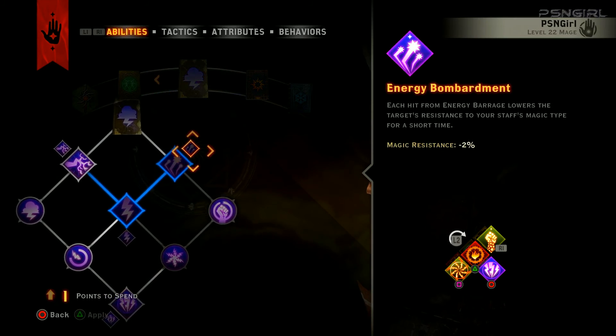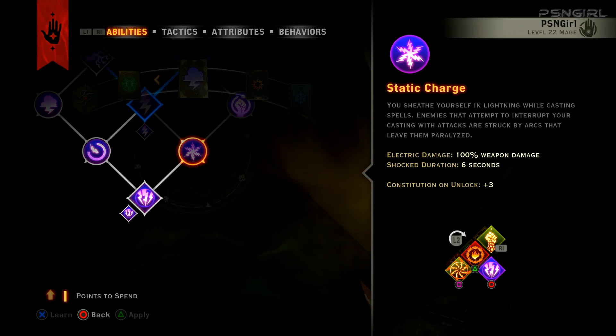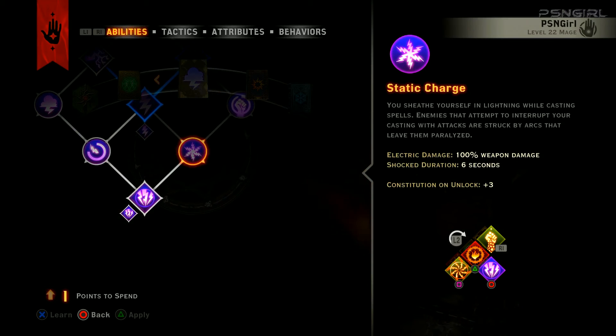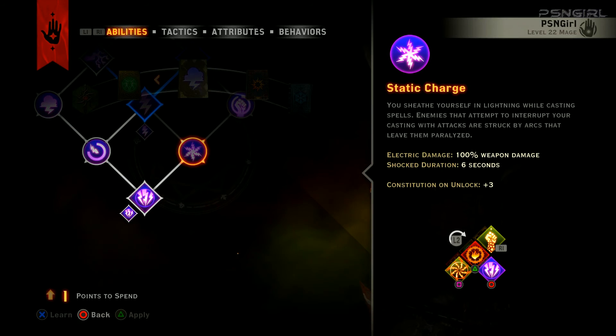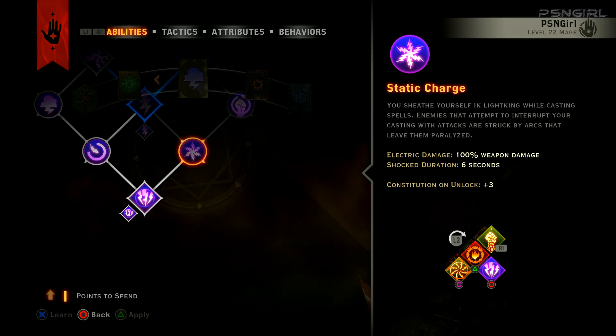That could be nice, but then I'm gonna need... only one too. This — you sheath yourself in lightning while casting spells. Enemies that attempt to interrupt your casting while attacks are struck by arcs that leave them paralyzed. But if they're immune to that, that won't work.